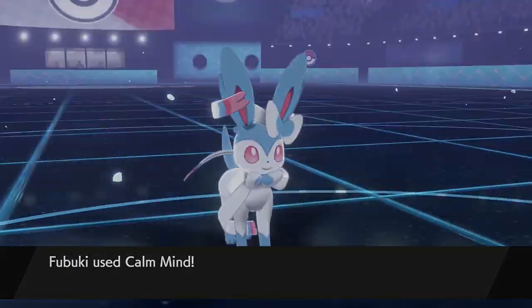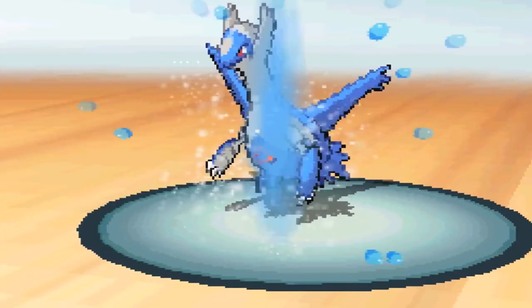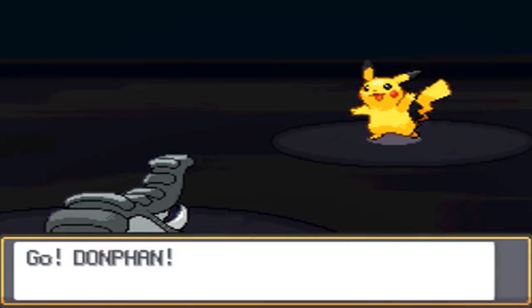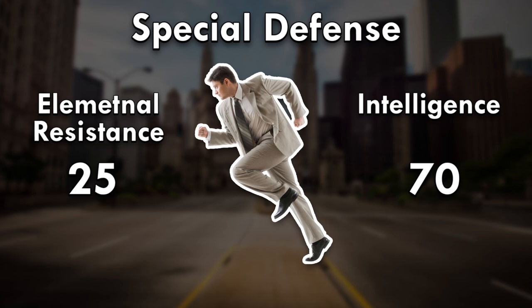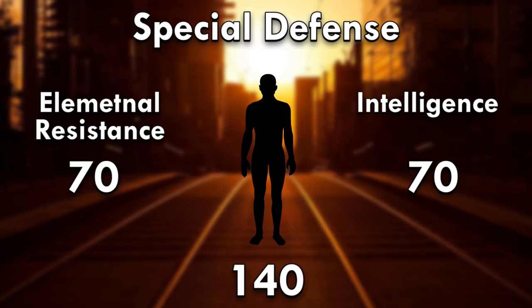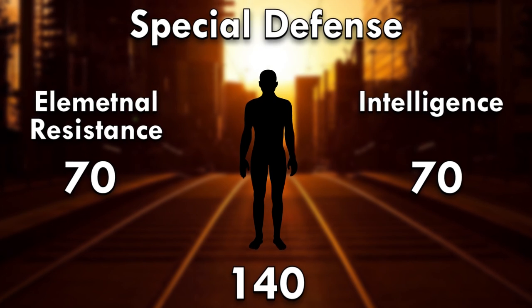The criteria for special defense were tough to come up with, but once I did it was simple addition. It's the vaguest stat, usually associated with either the intelligence of a Pokemon or its resilience to the elements, which is also tough to determine since intelligence can be measured in many different ways, and animals can be resistant to one extreme temperature but not the other. In the end, I decided to create two separate special defense stats — one for elemental resistance and one for intelligence — and then combined the numbers for a final stat. I capped both of these split special defense stats at 70, so a hypothetical animal that is both the most intelligent and most resistant to the elements could get a maximum of 140 points for special defense.